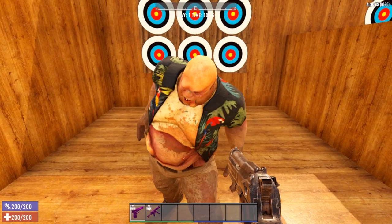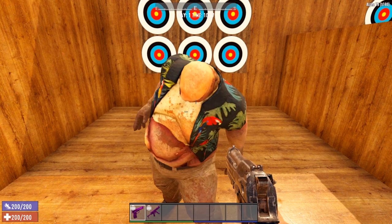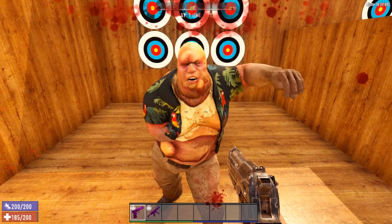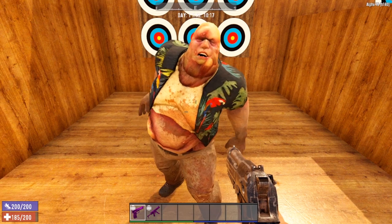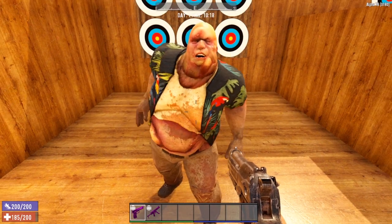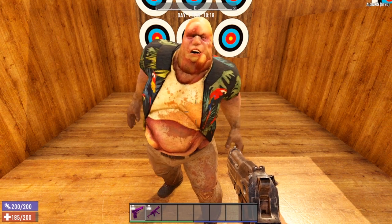And the fat Hawaiian also did 15 points of damage. So your tougher zombies — the Hawaiian, the Big Mama, and zombie Mo — do the same amount of base damage as the feral versions of the standard zombies.